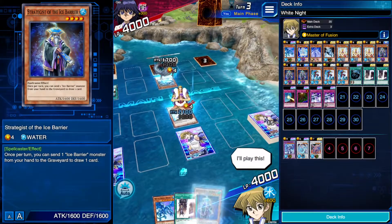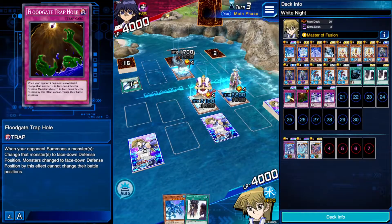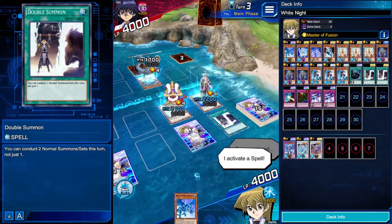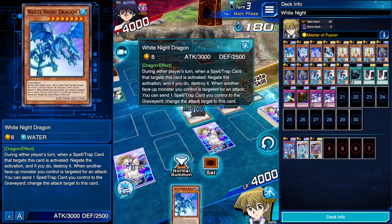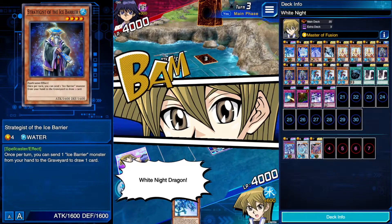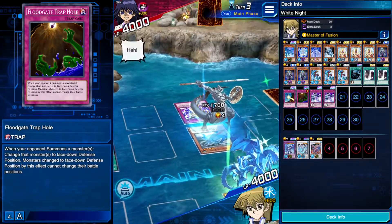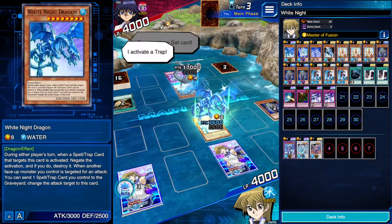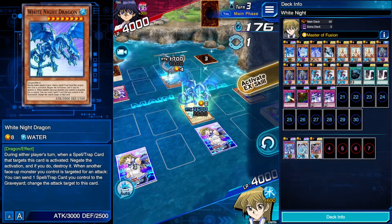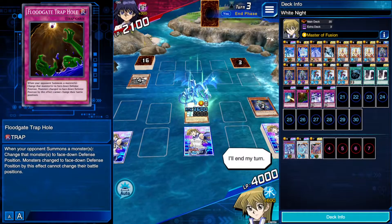I'm gonna summon Strategist. What could that back row be? It's not a Drowning if he can respond right now — fuck it, we'll do it. I'll double summon him now. And now we'll Tribute Summon for White Knight Dragon. Now we can negate whatever the hell he's got back there. Here's a Karma Cut — I have to beat a trap. White Knight Dragon's effect activates — sorry buddy. And now we'll attack. Let's go, White Knight Dragon. Not bad — I'll end my turn. That was pretty good.